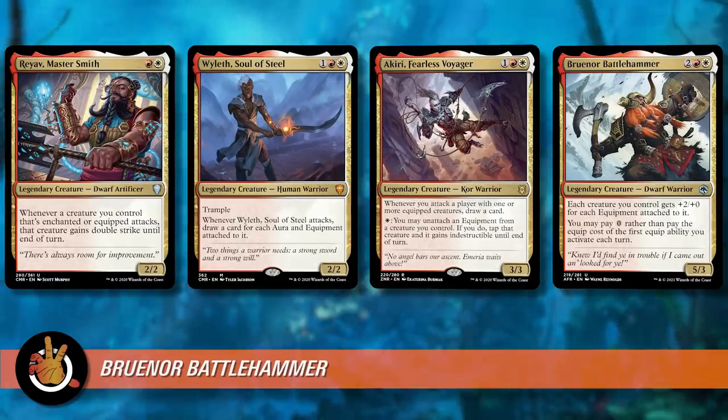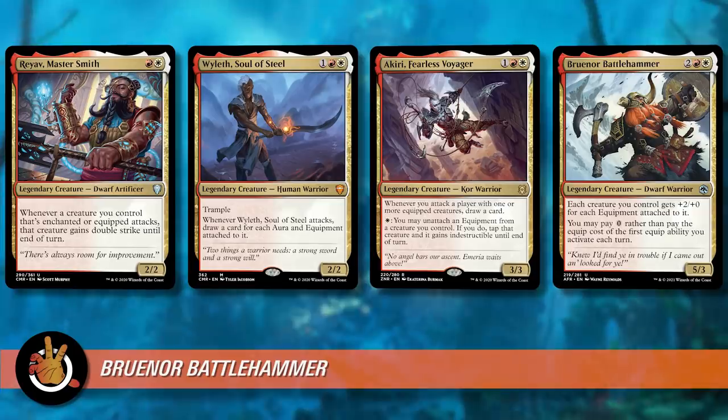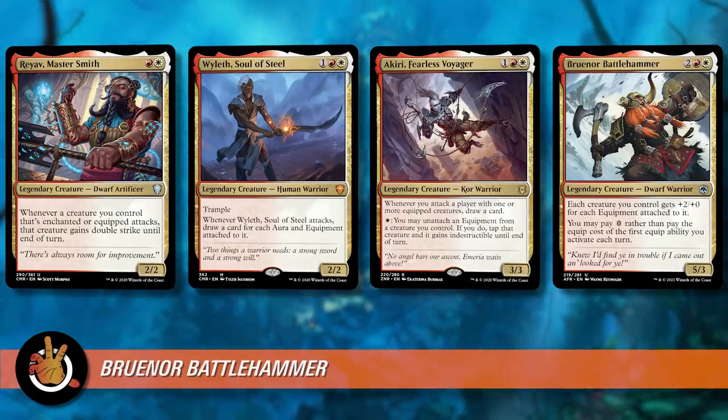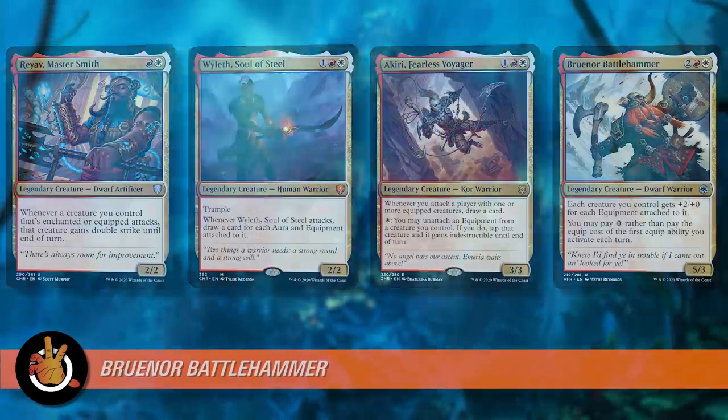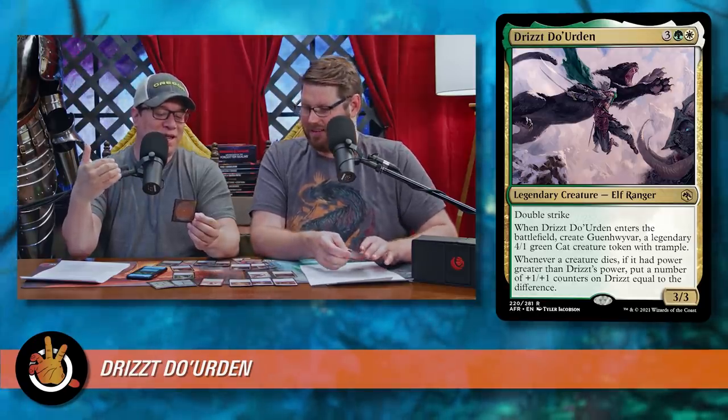Let's go on to the next one, which is one of my favorite characters in all of D&D. If people know one character from D&D, I'd say it's probably this one. It's Drizzt Do'Urden — three green white for a 3/3 legendary elf ranger with double strike.